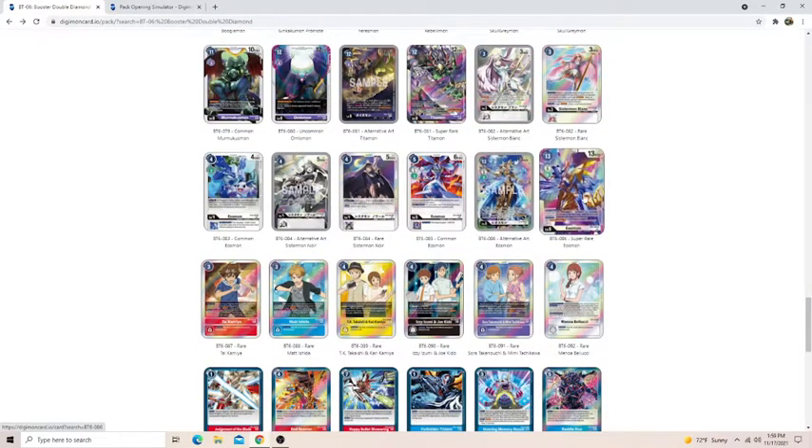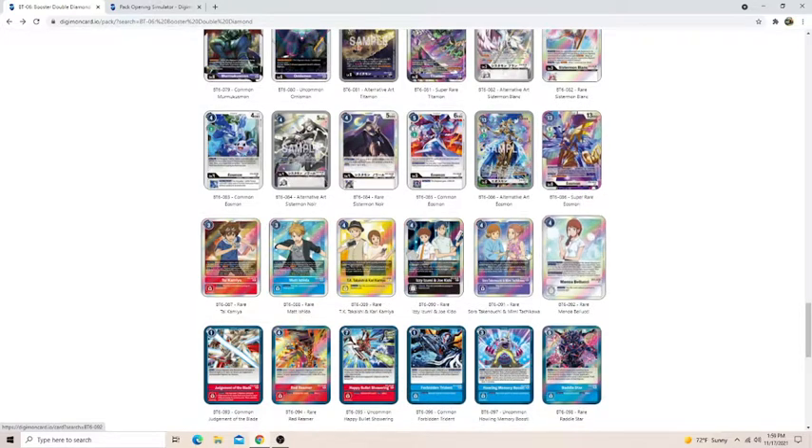The Eosmon Tamer — nothing really to talk about there. Both Tai and Matt do the same thing: they're just Bond tamers that gain memory when you move the Agumon or Gabumon respectively out. They don't really have any practical use in pre-release format, so you don't really want to use them.